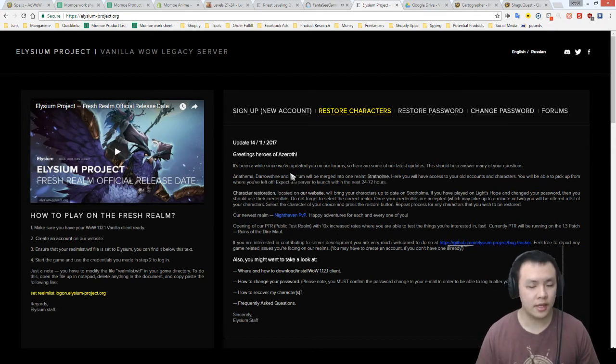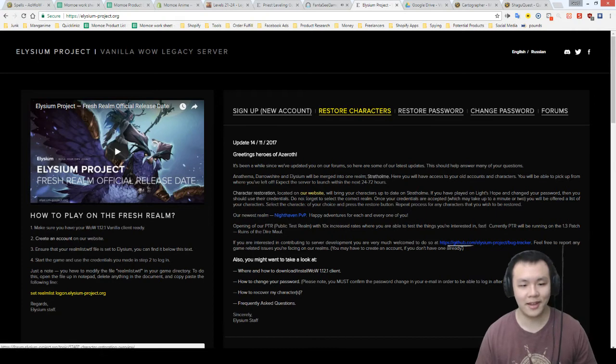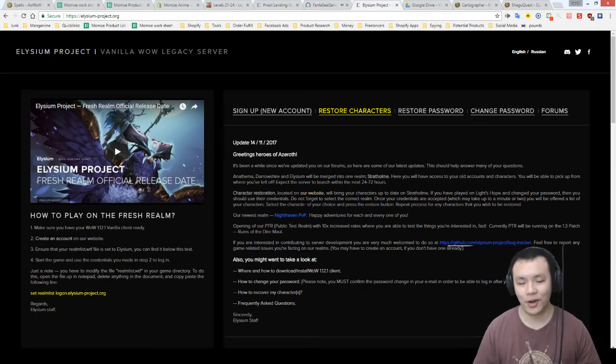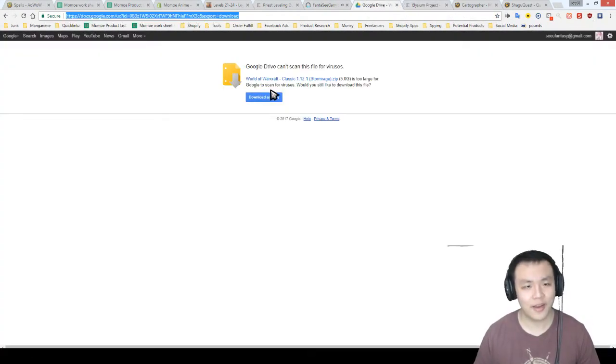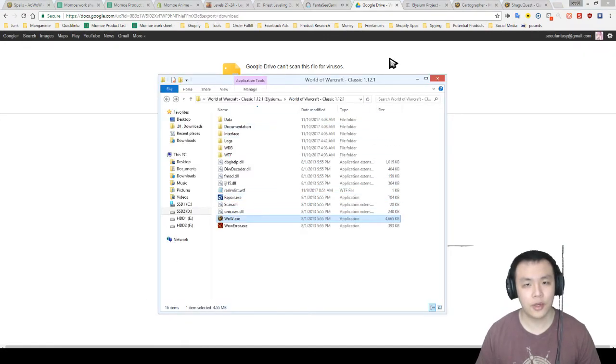I find this extremely fun. You'll see that every big streamer keeps talking about how the original World of Warcraft is better — I think that's partly true up to certain expansions. But back to the guide: the first thing you need to do is download the game file. Once you download it you'll have the files ready.